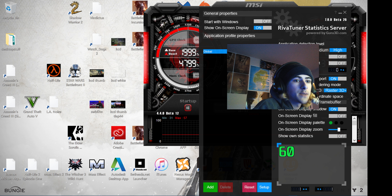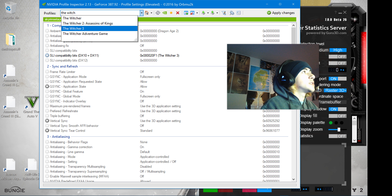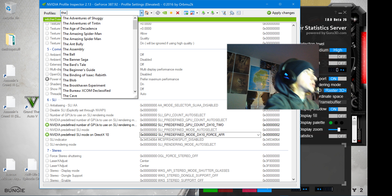Open up NVIDIA Profile Inspector. Search for Elder Scrolls V Skyrim Special Edition and look at the SLI compatibility bits. You're going to take the compatibility bits from the Witcher 3 — the DX10 and DX11 compatibility bits from the Witcher 3. You can search the Witcher 3 and we're going to be taking all the Witcher 3 settings. Go up to Witcher 3, see how it says this right here? You're going to copy and paste that. We're also going to be taking the SLI predefined GPU count DX10-2, and we're also going to be using DX10-4's AFR. You guys can copy and paste them from there, or you can just follow along with me.